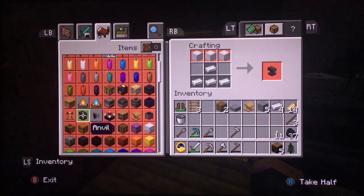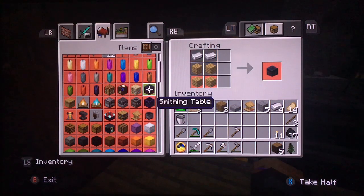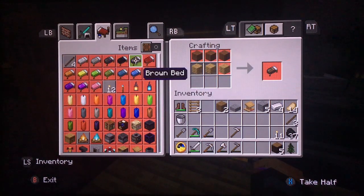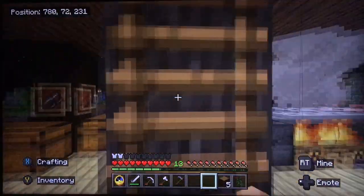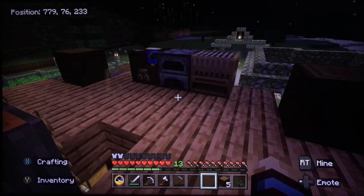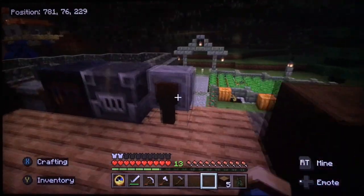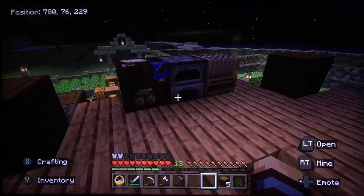Brewing stand — that's going to go on the other side. The fletching table, I guess I can make. So the fletching table and the smoker would be the only two blocks that would go over here. I swore I had different blocks that were going to go over here, but I just don't remember what they were going to be.